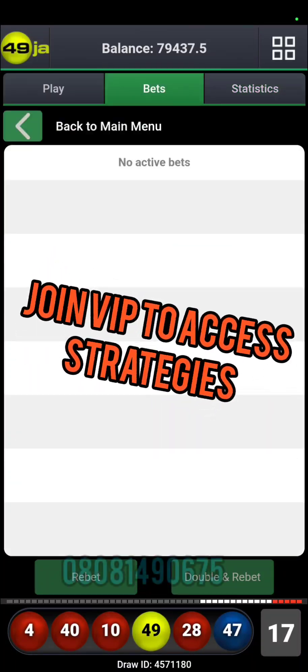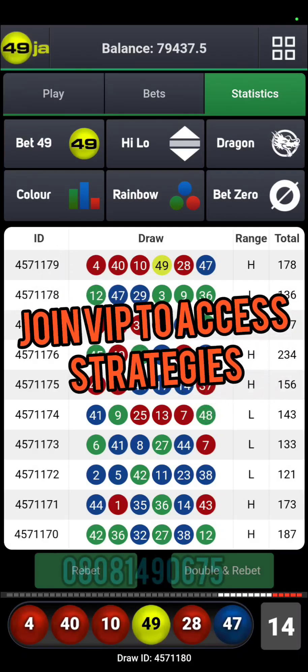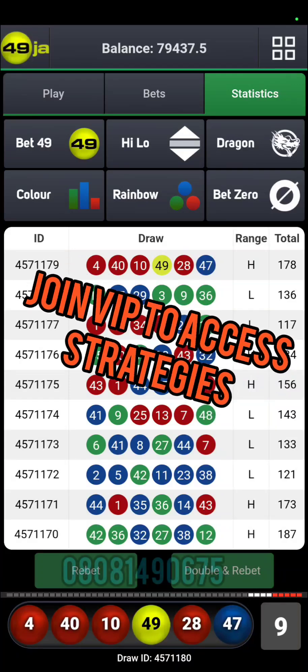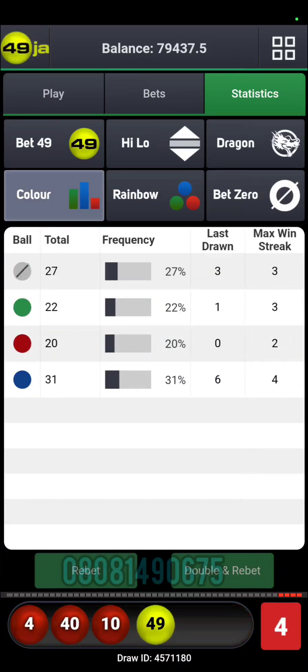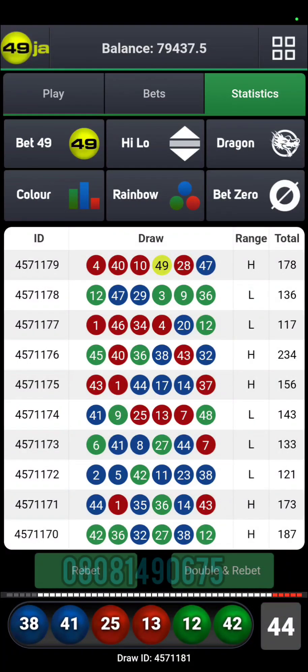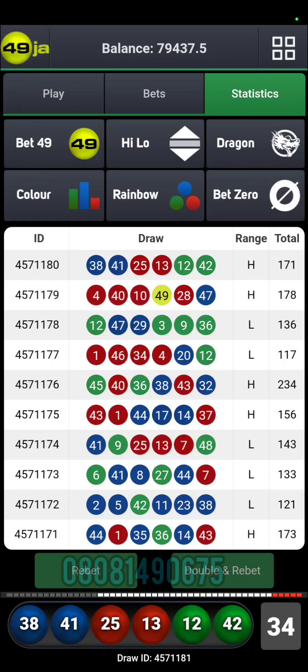It might seem easy but on the long run you see how it could go against you. Using this system I only do two things: firstly I make use of color — one or two colors to omit, but basically one color. Once I omit that color, I use the last draws or the current draws on screen to predict what comes next. In the game of bet49 we have the cold period and the hot period, something to keep note of.